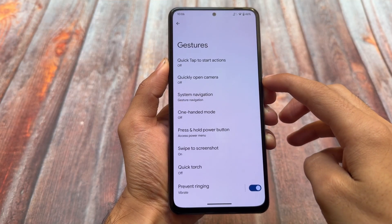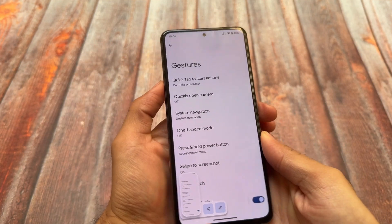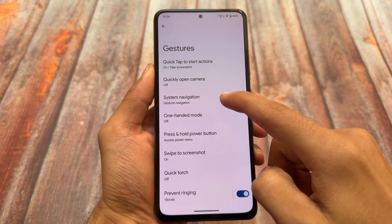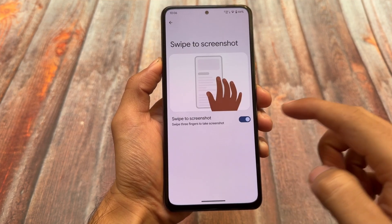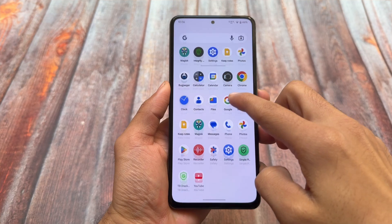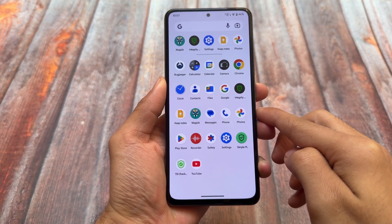For gestures, Quick Tap to start actions is present and working fine — it's part of some Pixel devices. There are a lot of extra options available in system navigation settings. Swipe to screenshot is already present, which is actually not the case in LineageOS — LineageOS does not provide swipe to screenshot, which is quite strange. Everything else is similar.